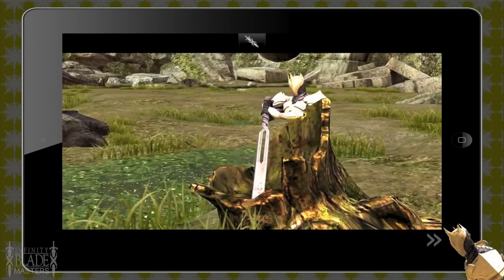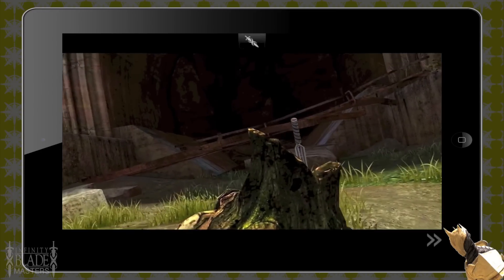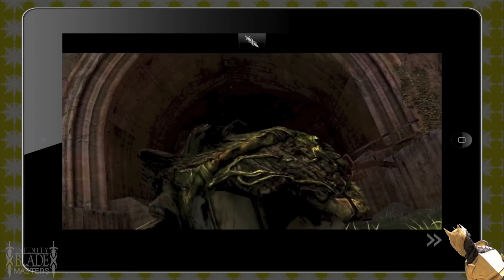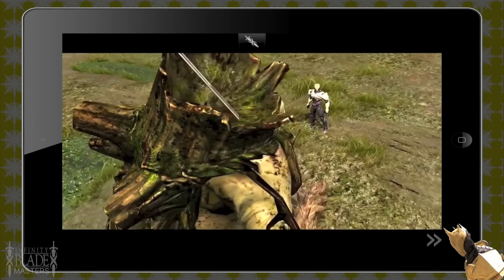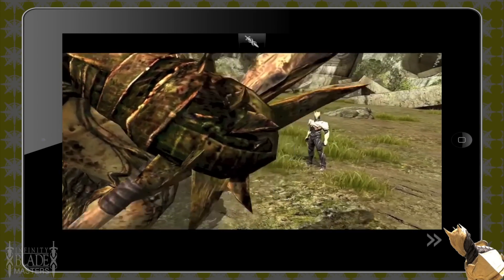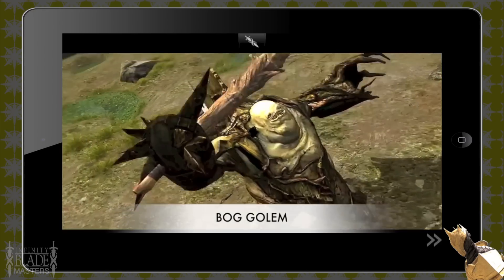Hi guys, I'm Tamil and this is my video fighting the Bog and Moss Golem. You need to fight these titans to get the Vile Blade, which is part of the Vile Set that you need to wear to get the Holy Band in the tomb room. This Vile Blade comes from fighting these two.